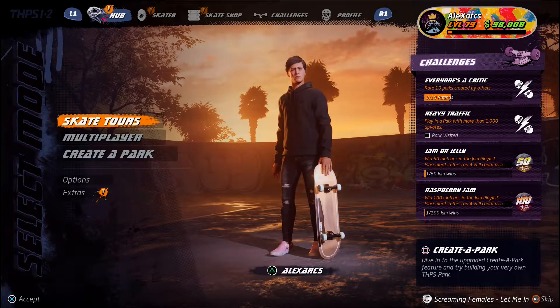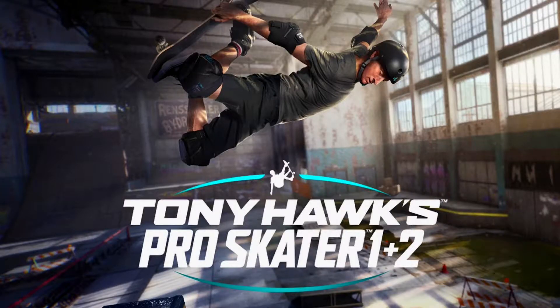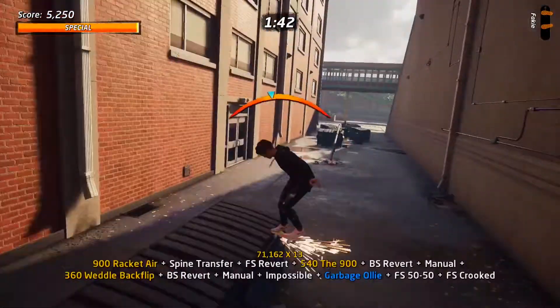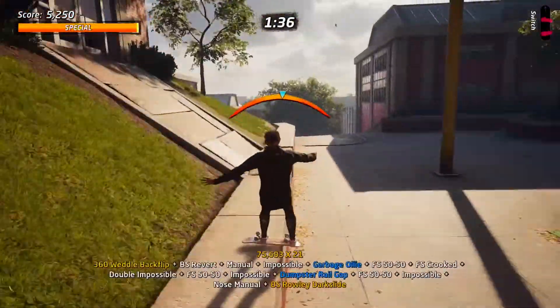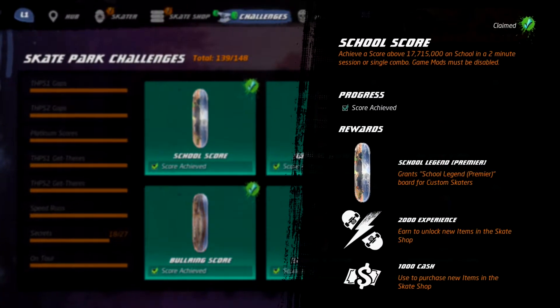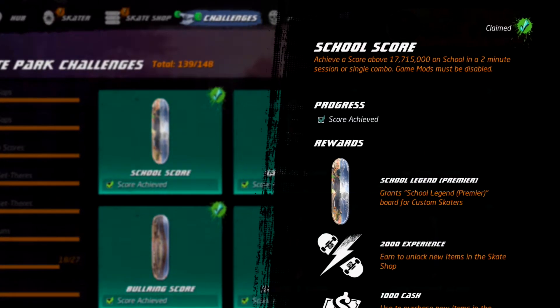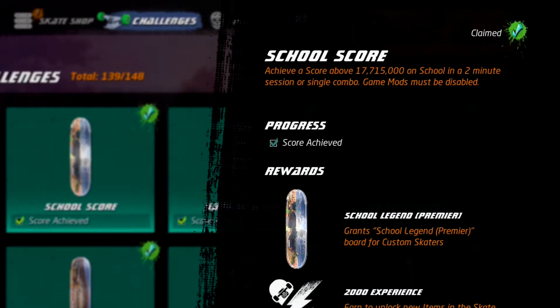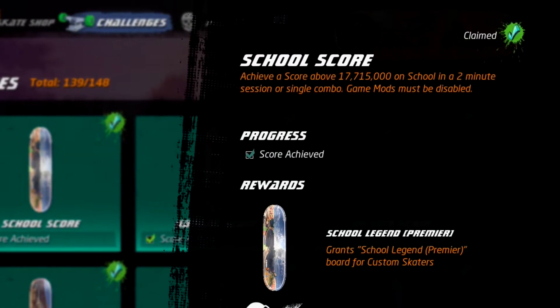Hello friends, my name is Alex Arx and welcome back to some more Tony Hawk's Pro Skater 1 & 2 Remaster. In this video I'm going to be talking you through my Secret Legend score run on the school level. This challenge requires you to score 17,715,000 on the school level in a 2-minute session or single combo, and game mods must be disabled.